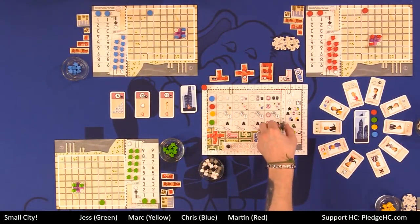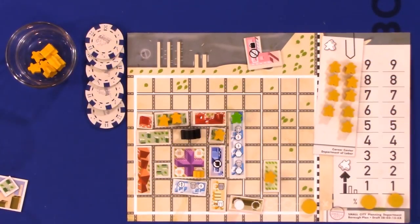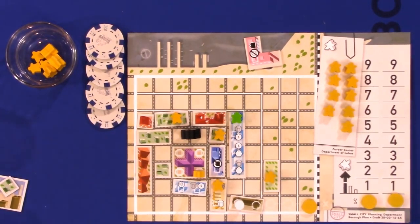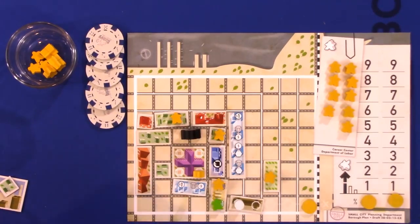Then we move on to phase six: the pollution phase. All players calculate the amount of pollution their borough produces. It produces one percentage point of pollution for each citizen in your borough — even tourists — except for those in city hall and cemeteries. Additionally, each building material produced in your borough, even by tourists, generates one additional pollution. So citizens working in factories produce two pollution each; every other person in your borough produces one pollution, except those who are dead or in city hall.